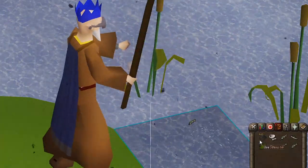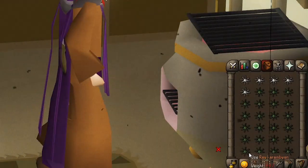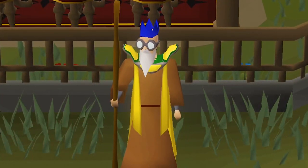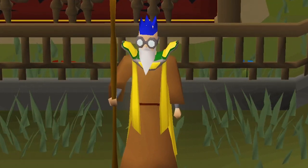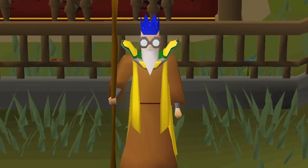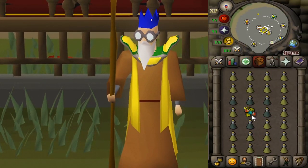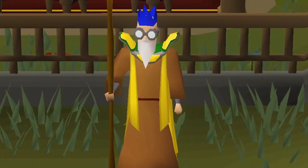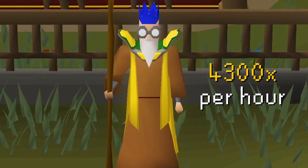The one-tick route. You may have heard of three-tick fishing, hunter, mining, two-tick woodcutting, and one-tick cooking — but have you heard of one-tick Herblore? Tick manipulation in Old School RuneScape is about performing actions quickly enough to interrupt animations, allowing you to perform them more frequently. This method is very click intensive and requires accuracy, but it can make skilling much quicker. When it comes to Herblore, you can one-tick potions allowing you to produce around 4,300 of them per hour.